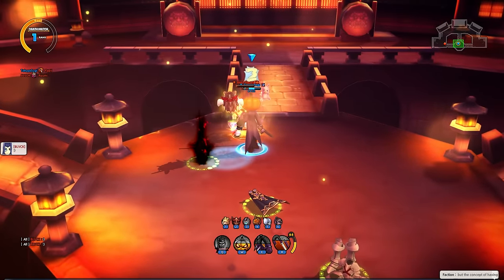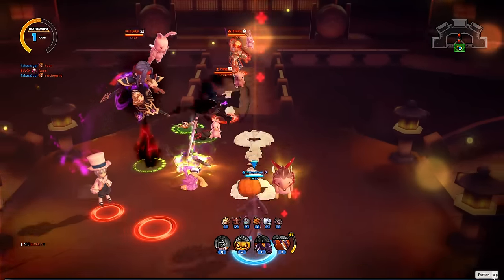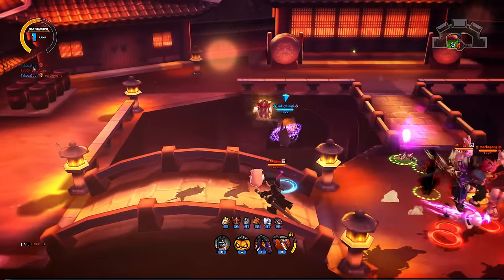Now we got a 1v1 situation, which means we can use our dash mix-up to keep people on their toes guessing. Nothing like dashing on Jack though — it's just so much movement behind it. A puppeteer thing hit me — that's bad, he got me.